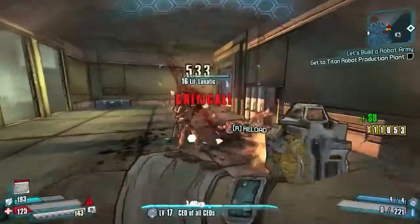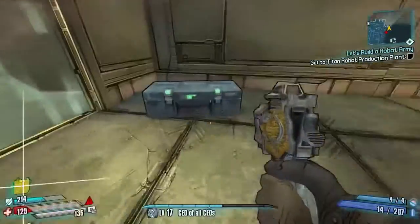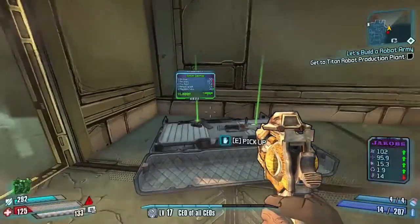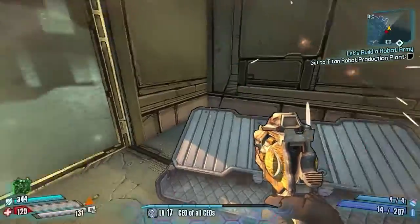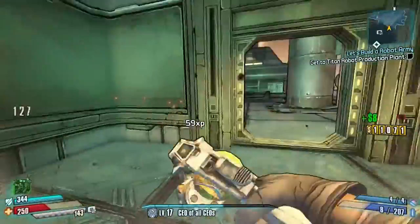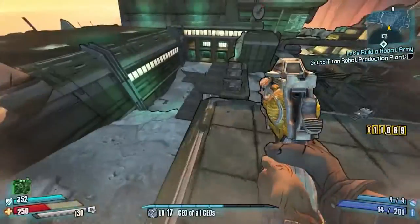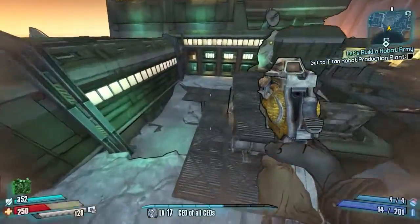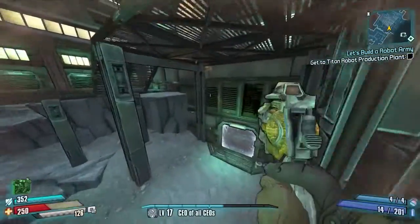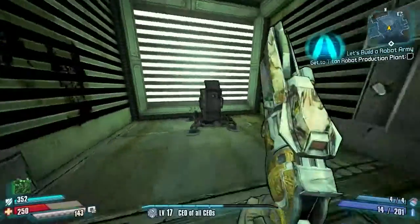Wow, this pistol is bossing it! The good thing about the golden chests is they don't give you legendaries but they do give you some pretty damn good purple stuff. Purple stuff is pretty good actually. Right, we'll go get this vault symbol which is just down here - anything in here? Nope, just a bit of ammo.